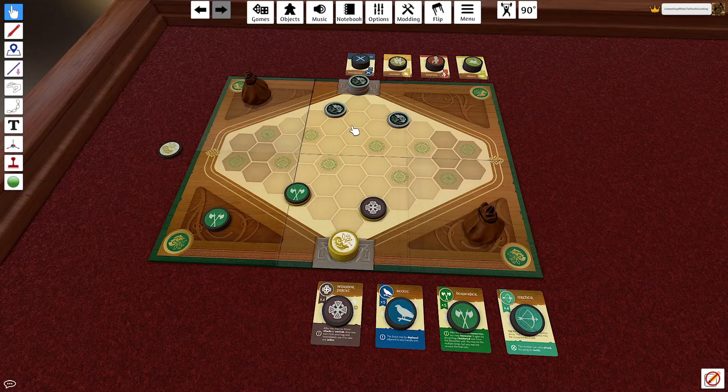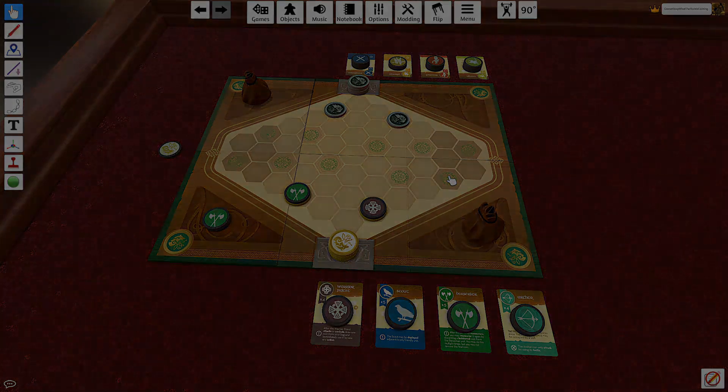If you ever run out of tokens, shuffle up the discard pile and keep going. If a piece gets attacked and eliminated, it's gone for good — not put into the discard pile. The more you attack something, the less of it exists in the game total. That's all the rules explanation needed — you'll see it played out now.